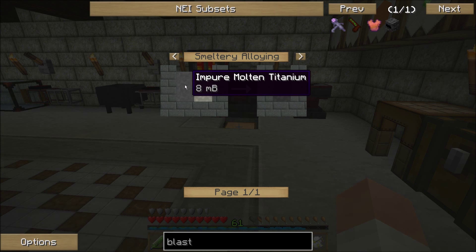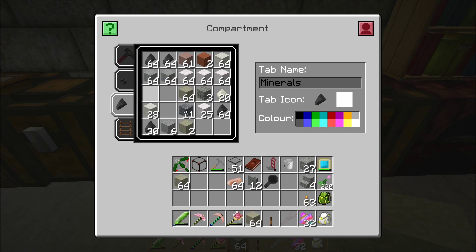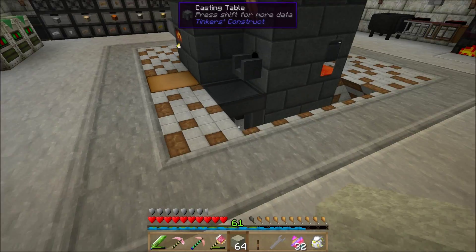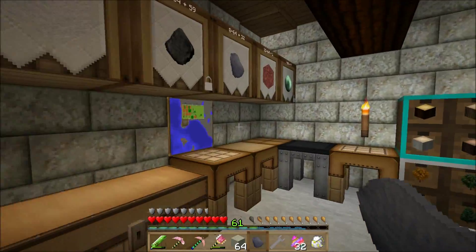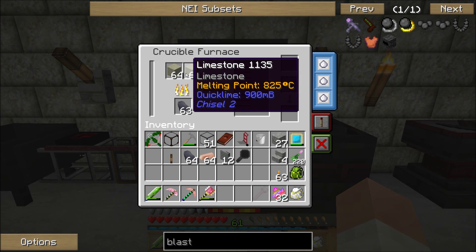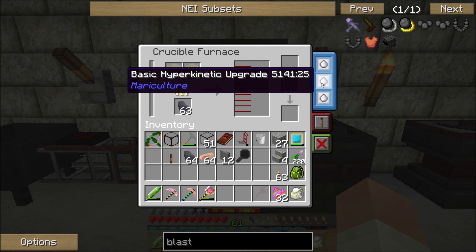There's some molten tin in there — no idea why — so let's start pumping that tin out because I don't need it. I switched this over to a gate so I don't have a big bulky wooden engine there. I can put all 40 rutile in at once because it's the same amount of lava no matter how many items you have. In a short period of time I should start getting some impure titanium melting down.